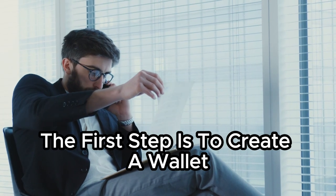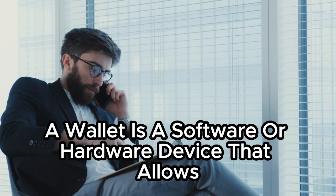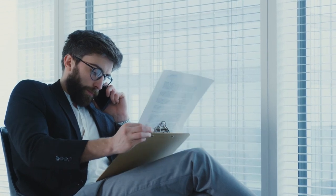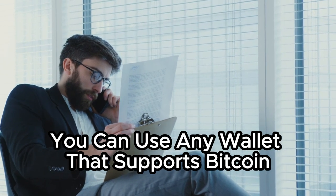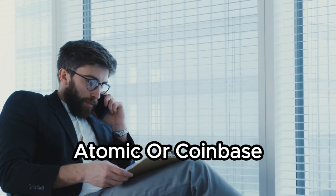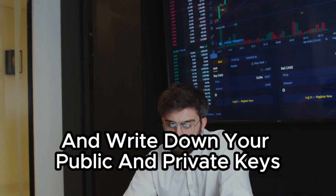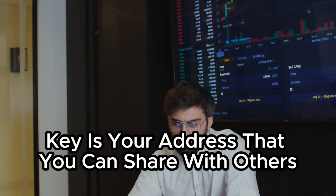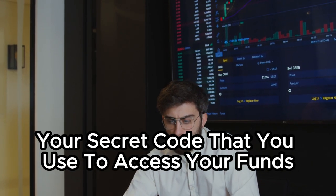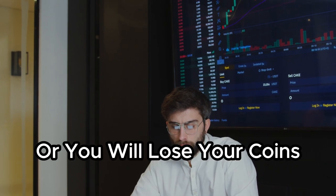The first step is to create a wallet for your cryptocurrencies. A wallet is a software or hardware device that allows you to store, send and receive your coins. You can use any wallet that supports Bitcoin and Ethereum, such as Exodus, Atomic, or Coinbase. You need to create an account and write down your public and private keys. Your public key is your address that you can share with others, and your private key is your secret code that you use to access your funds. Never lose or share your private key, or you will lose your coins.